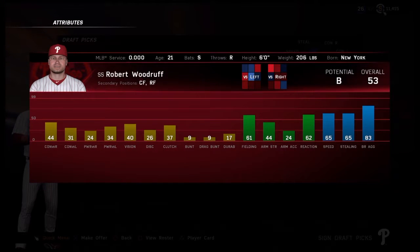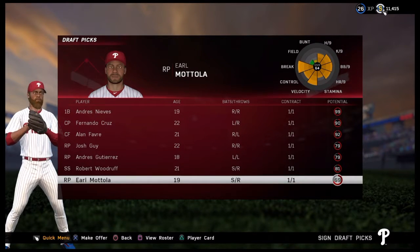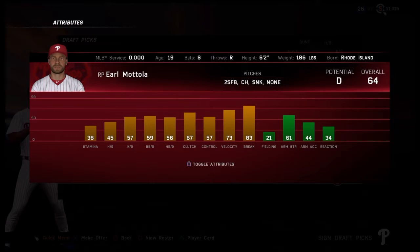Robert Woodruff — I like this pick in the 6th round. B potential, 53 overall, already 21 years old. Switch hitter who can play outfield and infield — his fielding is already there, speed and base run aggressiveness are good. He needs some offensive work and I'd like to see that contact up a little bit. Earl Mottola — that was the one bust. D potential relief pitcher, but he is 64 overall already, so he can maybe help out the Triple-A team. Not sure if he'll make it all the way up, but overall I think it was a pretty good draft class.